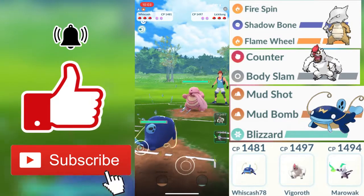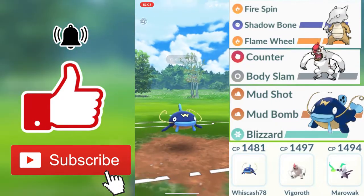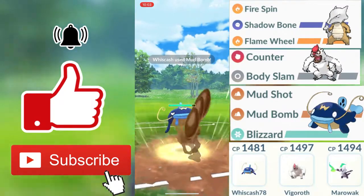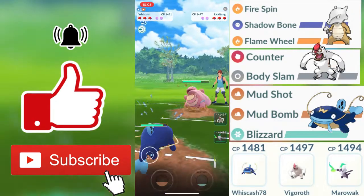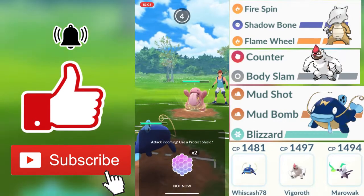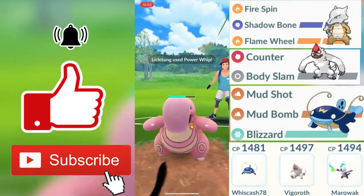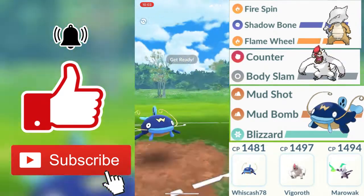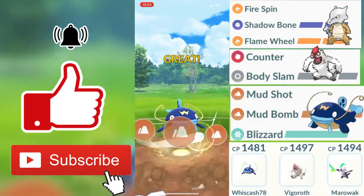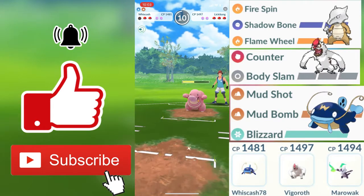Alright guys, for the third round my opponent's first Pokemon is going to be a Lickitung. Both of us are going to be doing neutral damage. Lickitung is kind of meaty so he is going to have a bunch of HP. I don't really know his move set — he could have something that does super effective damage against my Whiscash. My opponent does get to a charge move and we get hit by a Power Whip. Power Whip being a grass type move, grass types do double super effective damage against my Whiscash due to being super effective against both ground types and water types.